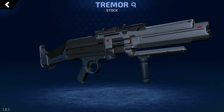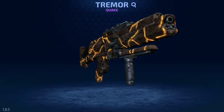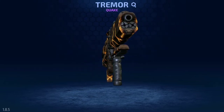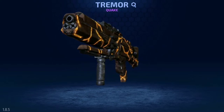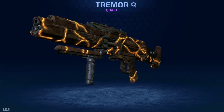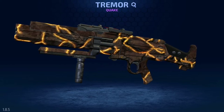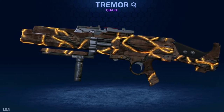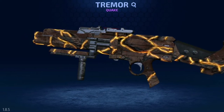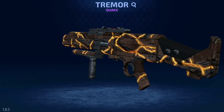The Tremor has a plethora of unique skins, each with their own references. The Quake skin is probably one of the most obvious references in Armourjet. Armourjet owes a lot to id Software's 1996 masterpiece, Quake — the series that revolutionized first-person shooters and pretty much invented the concept of a deathmatch — which would eventually go on to release Quake 3 Arena, arguably the purest arena shooter experience ever. If you haven't played, you really, really should. Of course, it's also a bit of a double reference, with the Tremor being a minor earthquake.